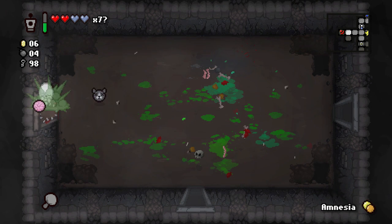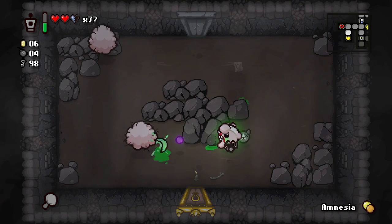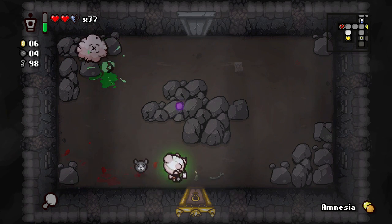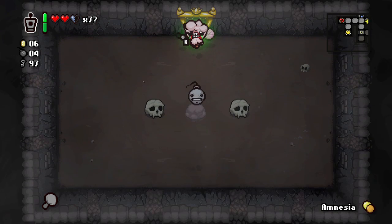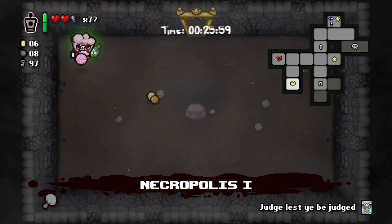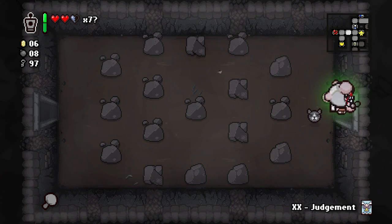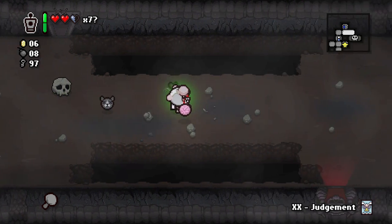Amnesia again — not something we want. We don't want any more damage, we want to try and get our double deal as much as possible. I don't see any marked rocks in here. Mr. Mega — let's find more bombs. Blast damage so we should be able to blow up both of those. What's this card — Judgy. I'll hold on to that in case we get a double deal room.